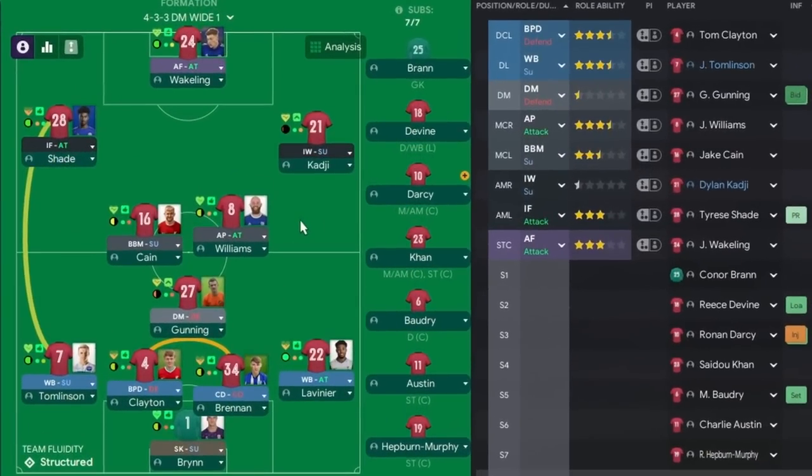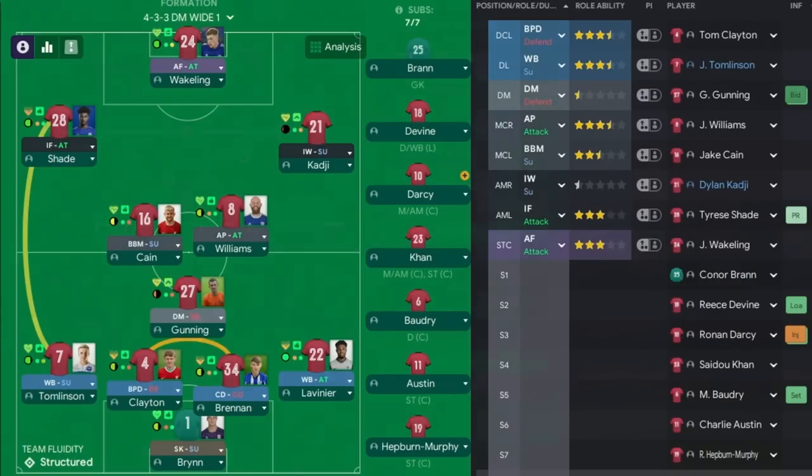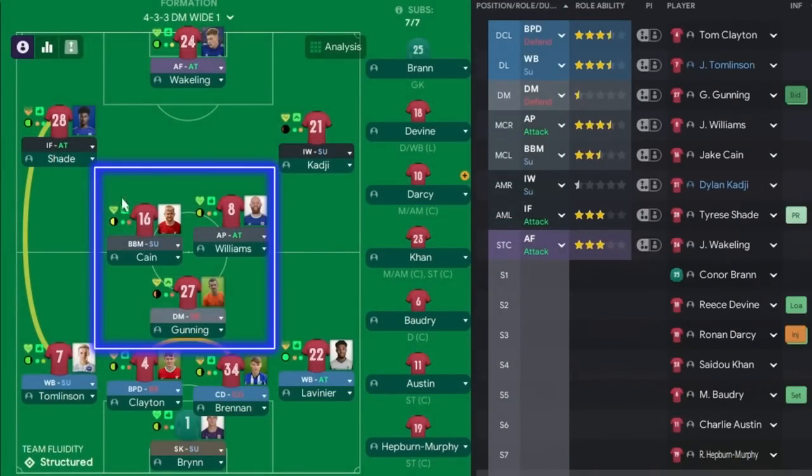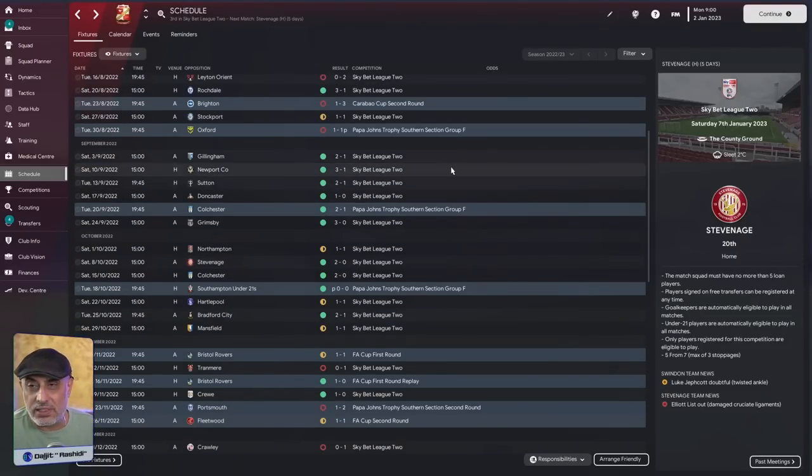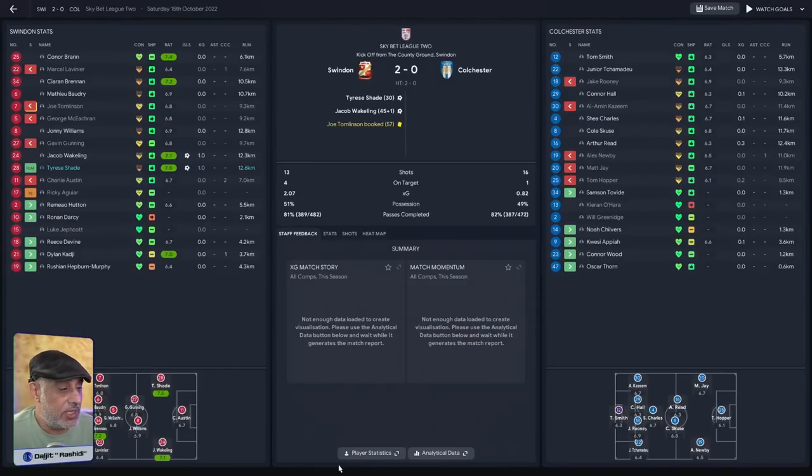When I look at this tactic — a 4-3-3 playing a mid-block — we want to win the ball in midfield and then launch quick counters. That means these players need to tackle, do hard work, and have aggression. The second thing when playing this kind of game is consistency: you want to identify the 11 players you want in your tactical system and stick to it as far as possible. Here in the Colchester game, he's gone with Gunning, Williams, and McCurrican in midfield, and the same two defenders most of the time — which is a good sign.